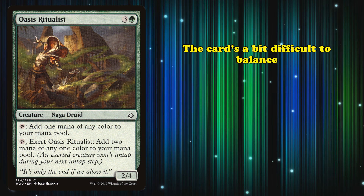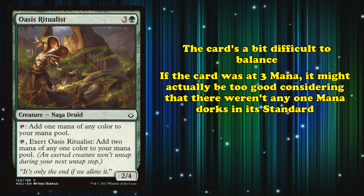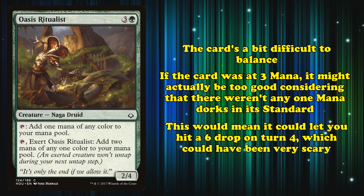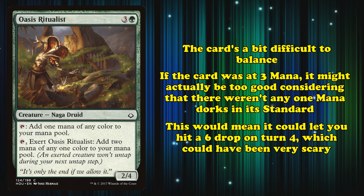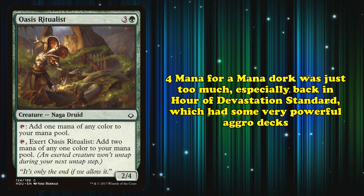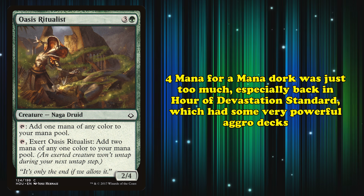The card is kind of hard to balance, honestly. If it were a 3-mana spell, it might have actually been too good in the format, as this specific Standard didn't have any 1-mana dorks. That would mean it could let you hit a 6-drop on turn 4, which is a whole turn cycle earlier and a lot scarier. However, 4 mana is just too high of a cost, especially in Aether Revolt Standard, which happened to be dominated by aggro decks.